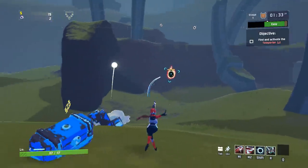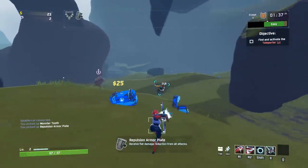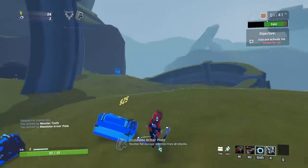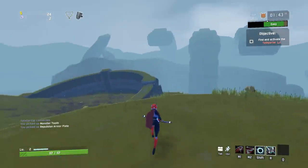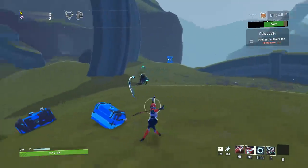Two chests on this side. We got a pauldron — the repulsion armor plate. It's not bad, it's not the best item ever, but it's not bad. Basically it gives you a flat percentage reduction of damage that comes through. And so if you can stack a couple of them, definitely a worthwhile item. But with just one of them, eh.